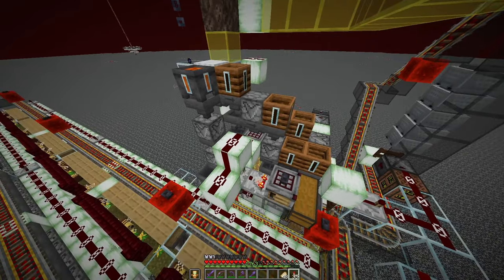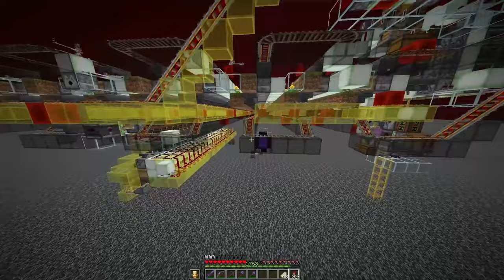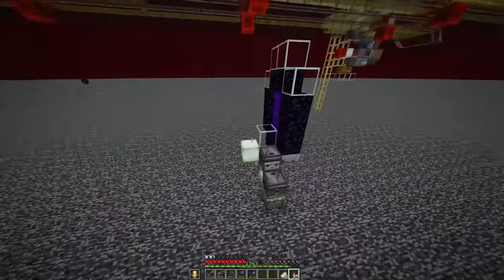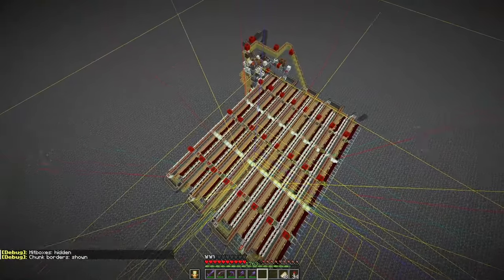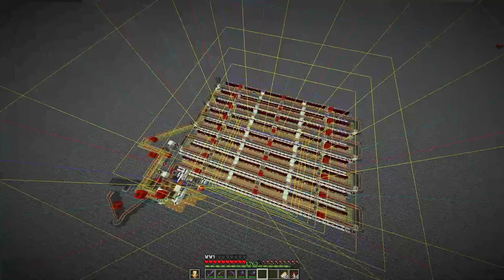The bottles are immediately recycled. The farm is set up in the nether, where we don't have night, so the bees work all the time. And we have a chunk loader so we can turn the farm on and off. The farm is designed to fit in a 3x3 chunk area so it can be loaded by one chunk loader.